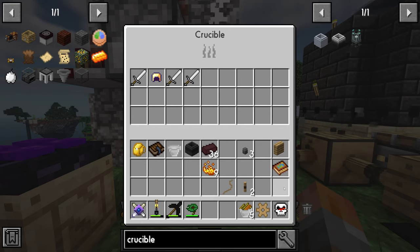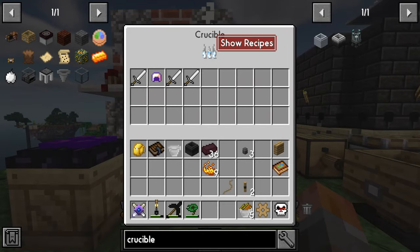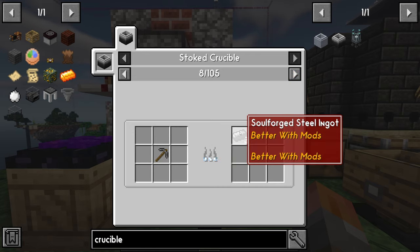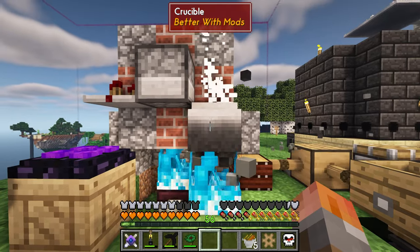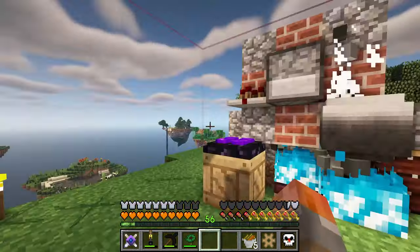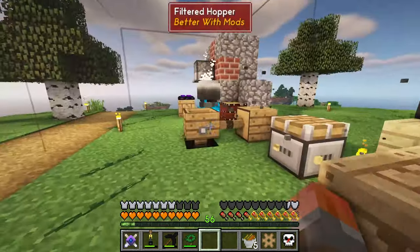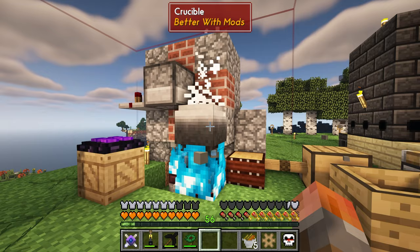I've got some iron swords and I think this may start deconstructing them into their components. It is processing. If you go into recipes, it works as a furnace but also takes things like tools and gives you back the ingots — for iron boots you get roughly two iron nuggets and an iron ingot. So you don't get everything back, but if you're getting drops from a mob farm, you could pipe them in and have a good automatic source of materials.